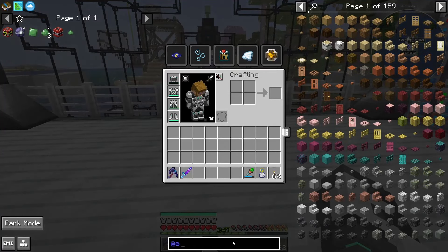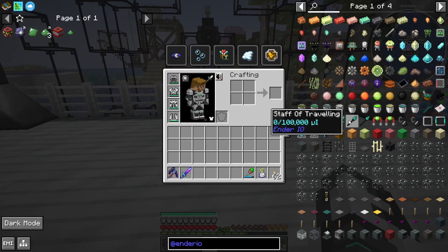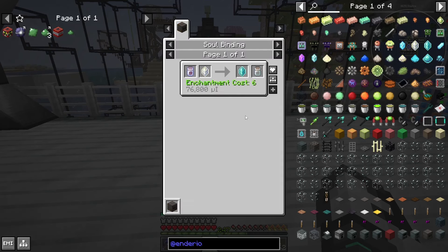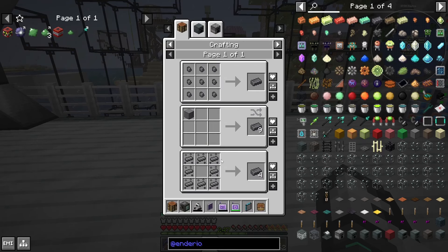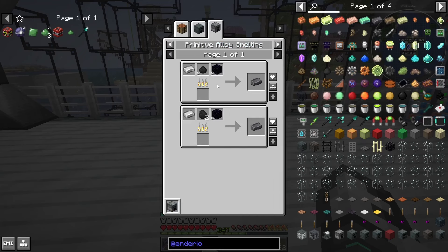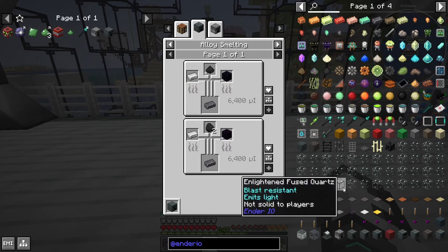So if we do Ender IO... they've got new textures. I want the Staff of Travelling — I used to have this all the time. So we are going to bookmark that and just crack on and get this done. You need to make one of these primitive alloy smelters to begin with, and then you can make yourself an alloy smelter. And then you also need capacitors.